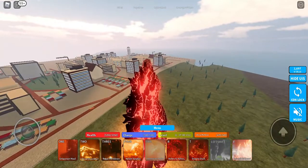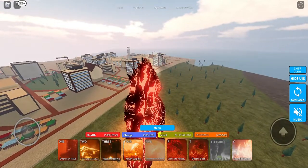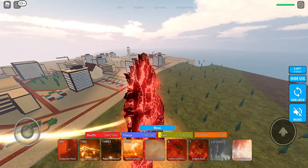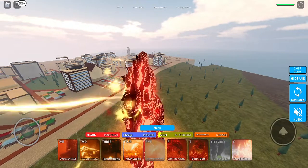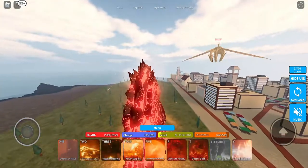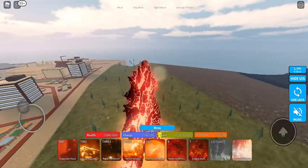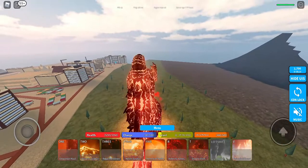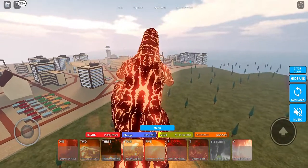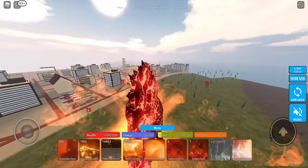Let me give you a quick demonstration of the move set. One Imperial Mall — stop attacking me, idiot — which is just clawing. And there's Infernal Devastation, which is a massive bite.